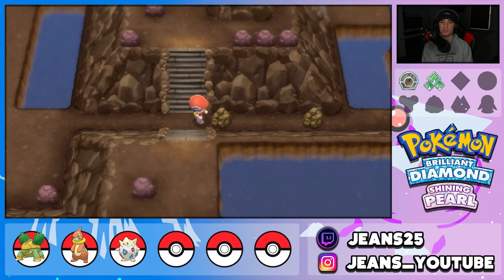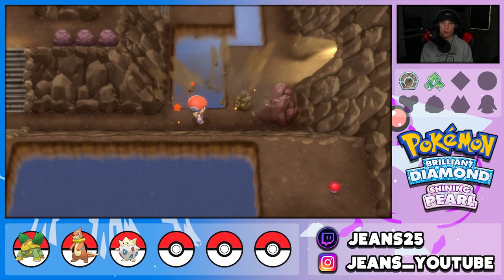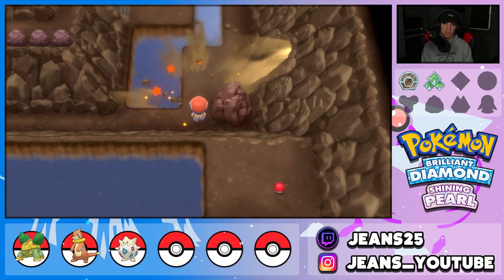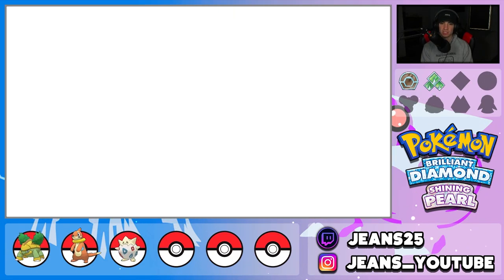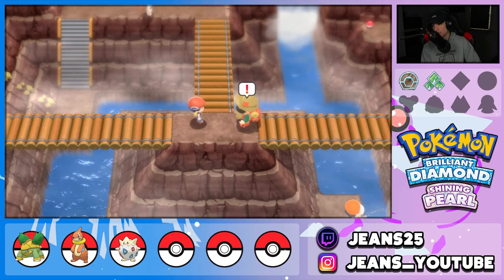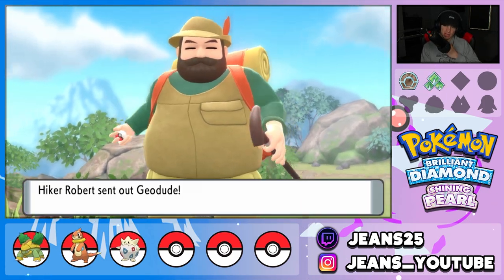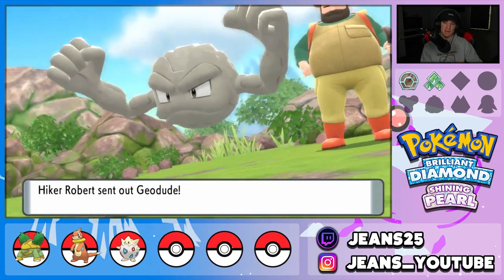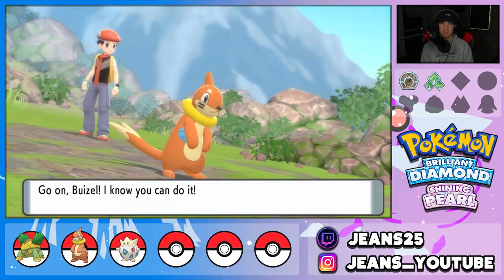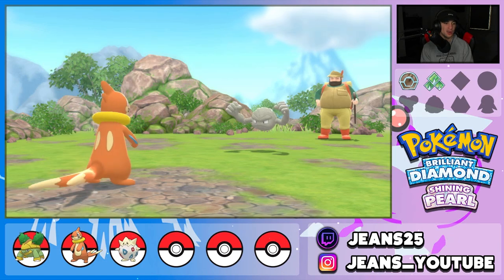We make our way to Mount Coronet and there's a cutscene first. The Dawn Stone is actually right behind us — you surf across the water inside Mount Coronet to get it. You need Surf, and then you can use the Dawn Stone to evolve Snorunt into Froslass or Kirlia into Gallade. We can't do anything here until we have Strength and other HMs, so we leave and head to Route 208. This route is a little longer but we'll eventually come back in late game for waterfalls and extra trainers.